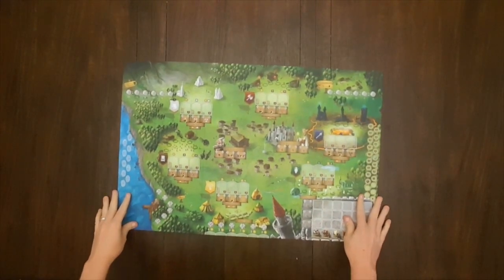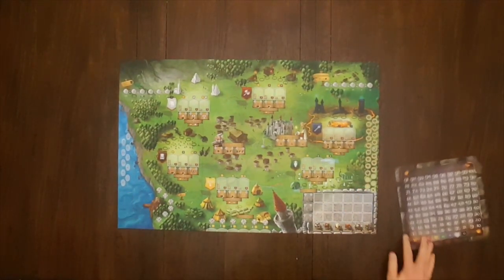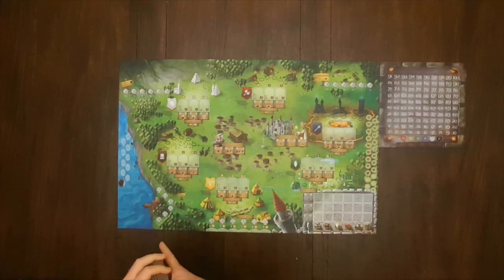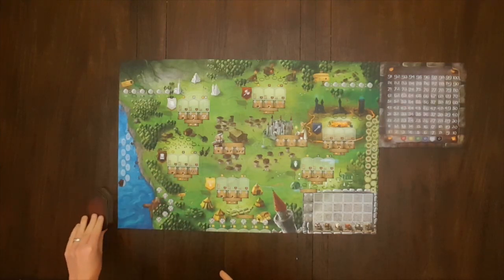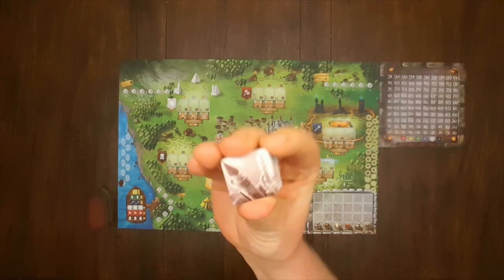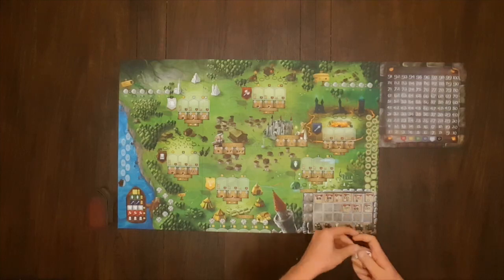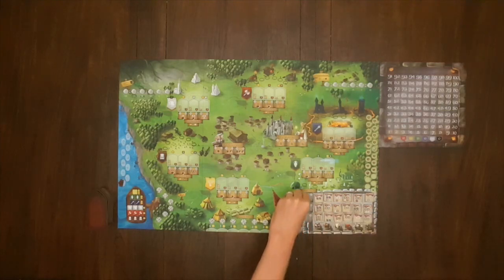To begin setup of Rise to Nobility, place the main board and then place the scoreboard nearby. Then place the round marker on space one of the round track. Now shuffle the ship tiles and place them face down near the board, and flip the top tile over and place it face up near the port. Shuffle the stone council tiles and place one in each space in the stone council. Place the remaining tiles face down nearby.